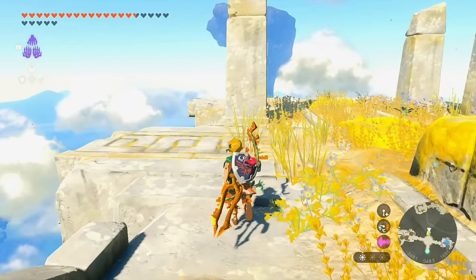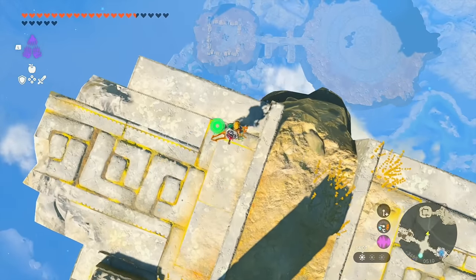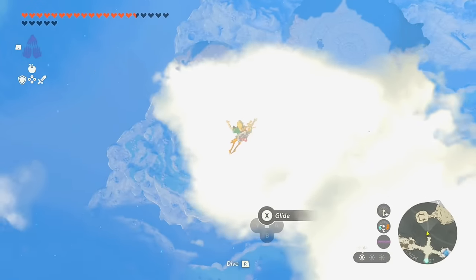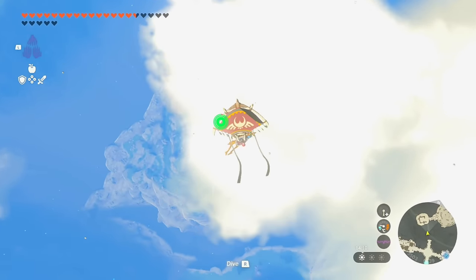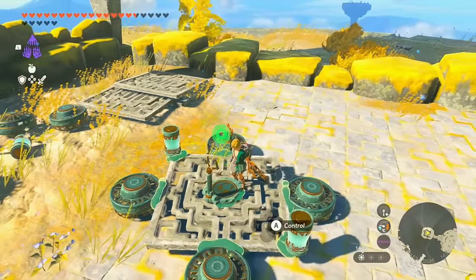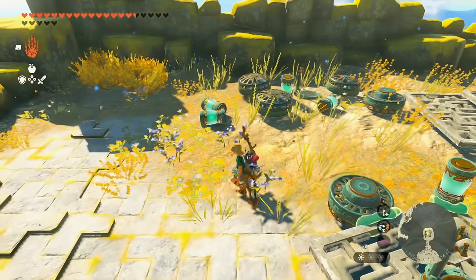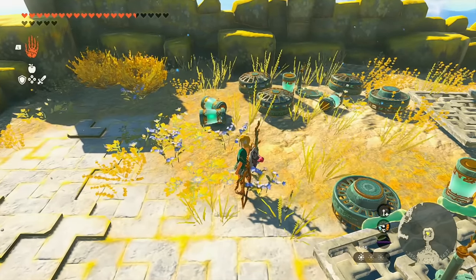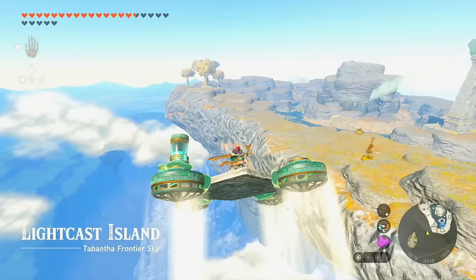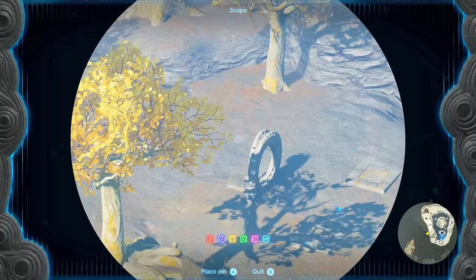If you currently have a Zonite contraption you can whip out with Auto Build to get over there, go for it. If not, we're just going to look straight north — there's going to be a Flux Construct over here, but there's also a whole bunch of supplies we can use to get over there a lot easier: four fans, a couple batteries on a platform with a control stick, and a whole lot more batteries. We're going to make our way over to Light Cast Island.